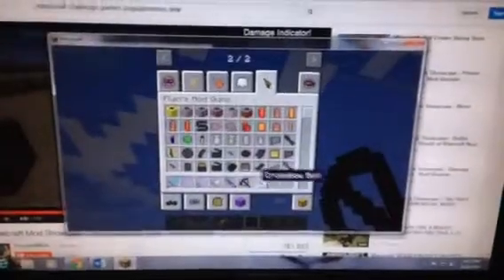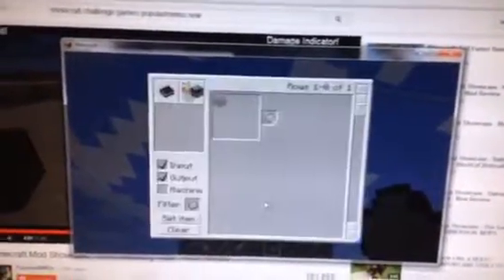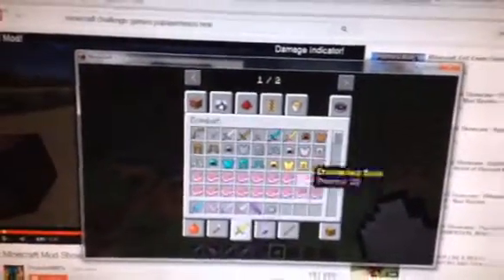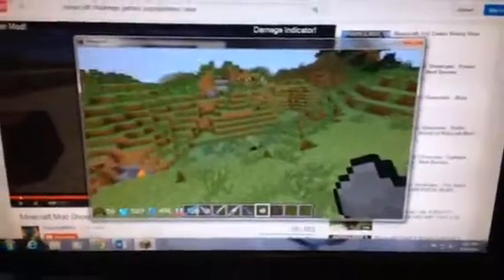There's also a rock, crafted with a single cobblestone — it makes three rocks. I'm gonna spawn in a cave spider. They also bounce, as you can see. And I didn't know spiders take fall damage. Also, if you hit something when you throw a rock, you kind of regain something.